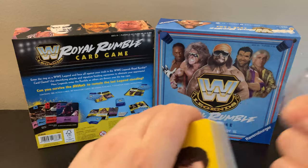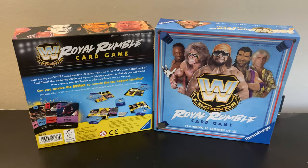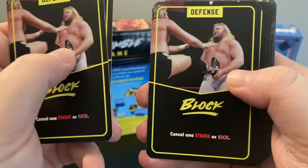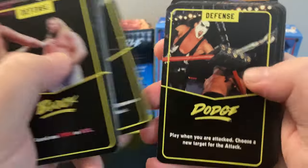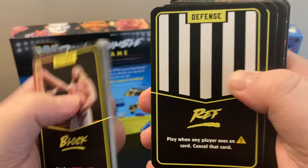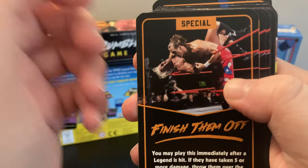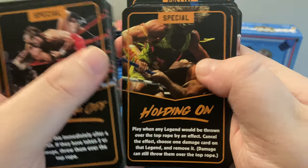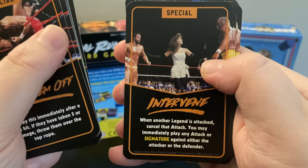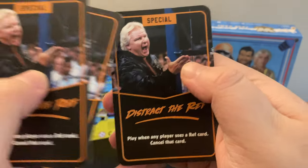And the final pack here. This one's interesting — maybe it has two different types of cards in the one pack because we've got Taker here. That seems to be the case. Since the backs of these are the same, we've got Block defense card, Take Control, Dodge, Ref card — I guess those probably play similar to how Joker cards are in Poker. Finish them off, Holding On, Intervene, Distract the Ref. And that seems to be the last of that.